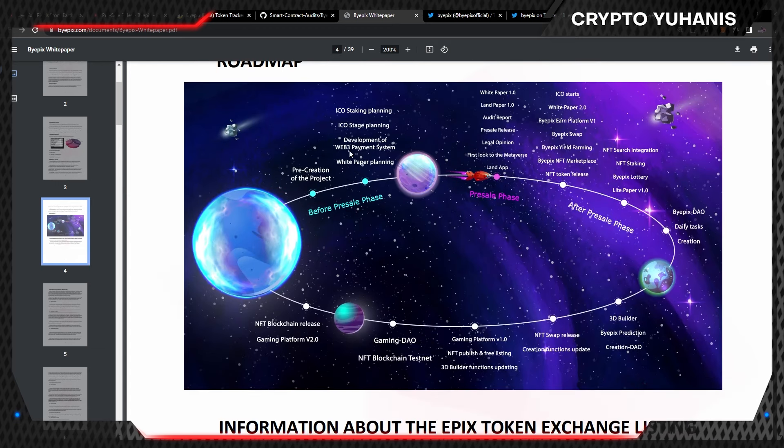On their roadmap, they have accomplished many goals such as pre-creation of the project, ICO staking and ICO stage planning, development of Web3 payment system, white paper, land paper, and audit report, pre-sale release, legal opinion, and first look at the Metaverse and land app. They also aim for strong goals in the near future including swaps, NFTs, staking, yield farming, Bipix DAO, 3D Builder, and many more.